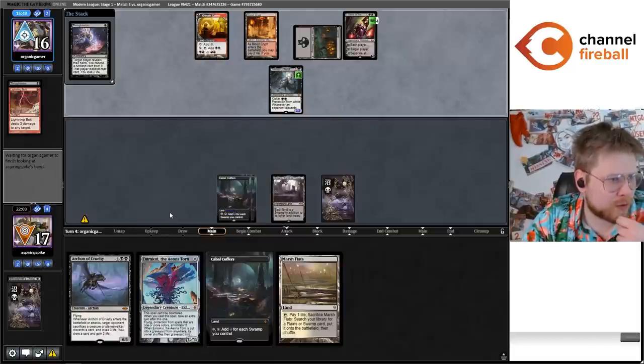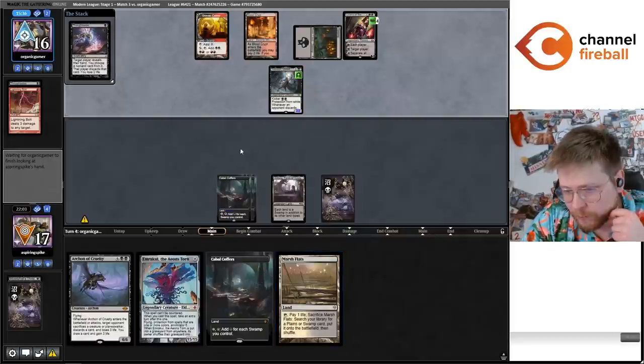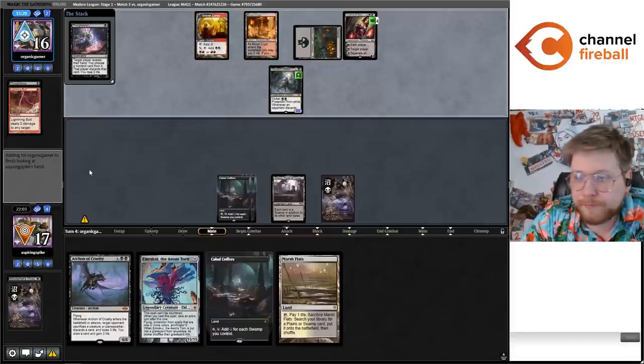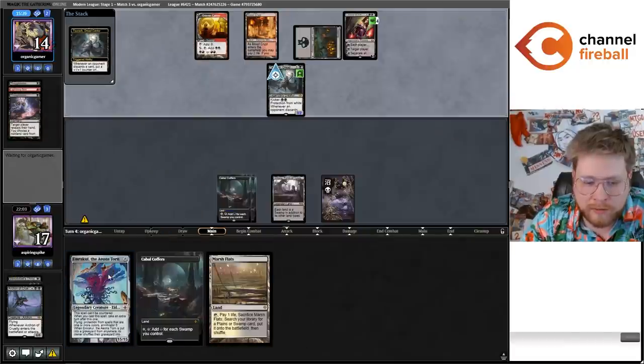Pain — so I guess we have to discard the Emrakul to the Liliana since it shuffles the Archon back in. I think we actually just can't hard cast the Emrakul in time. Maybe it is worth it for the video — so they take Archon, we discard Marsh Flats, draw a land, play a card, Cabal Coffers — discard that card, draw a land, still not enough for Emrakul so we have to discard it. What are they thinking about? I think they're thinking maybe they just want to Edict the Archon.